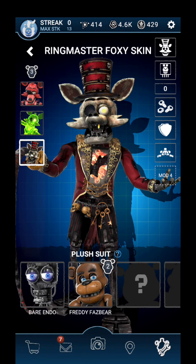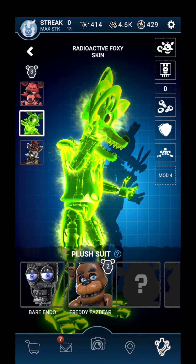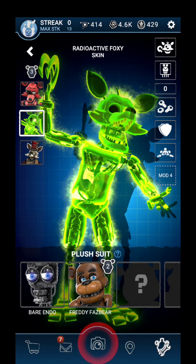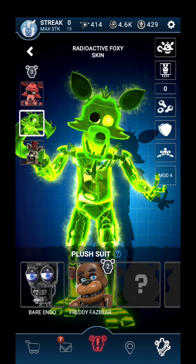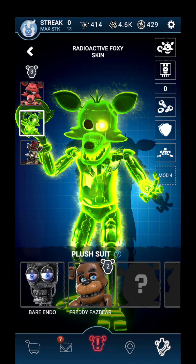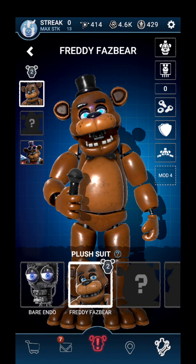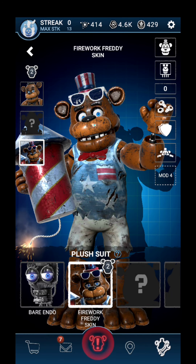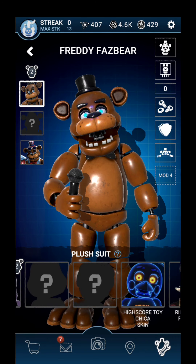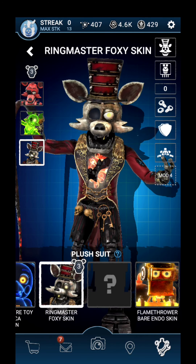This is by far my favorite skin. Now let's compare it to Radioactive Foxy — before this was my favorite skin. I like the double hooks on it, and it's got the green glow and different eyes, but that's really it. If you compare it with the original Foxy it's pretty much the same thing other than the hook, eyes, and color. But Ringmaster Foxy is pretty different — it's more like a Firework Freddy situation where it's got more of an actual outfit and different accessories.